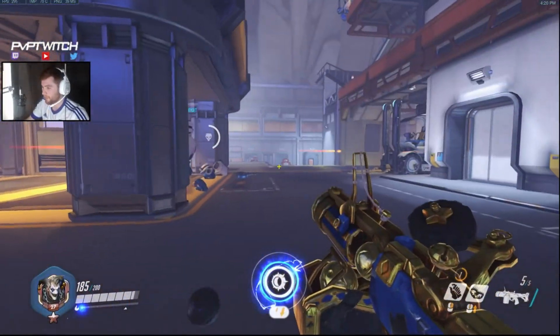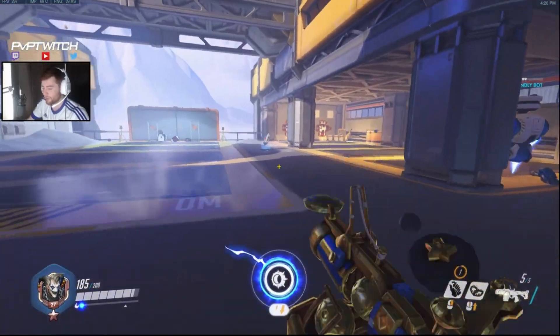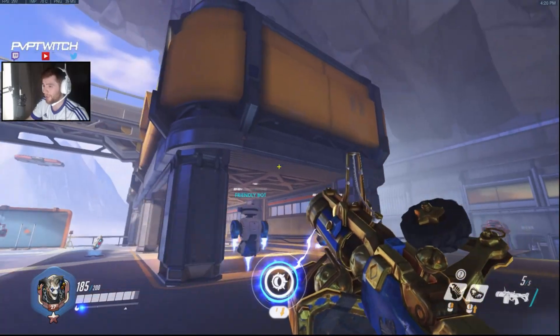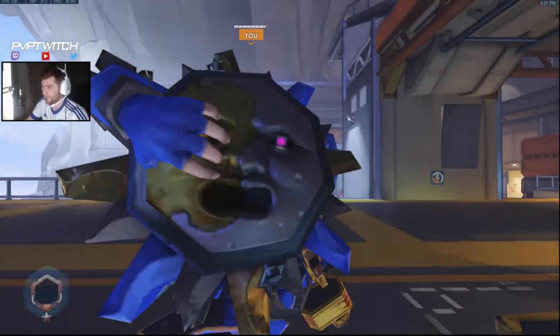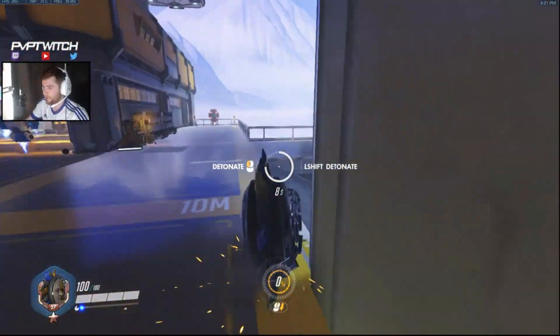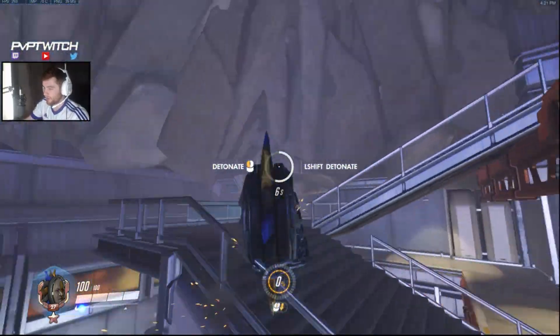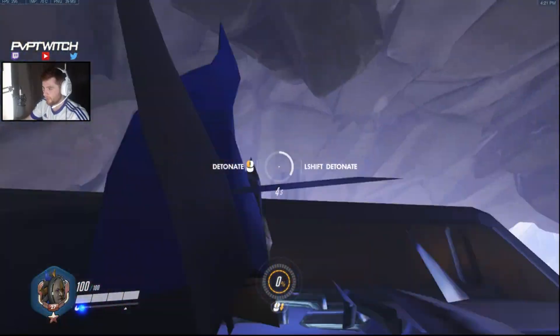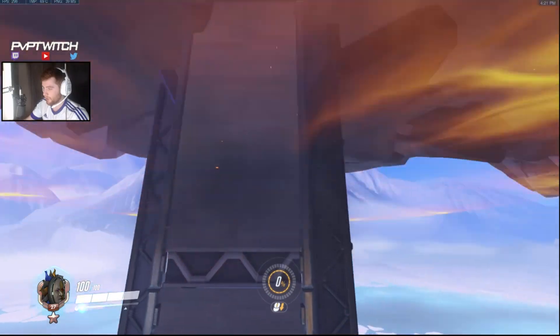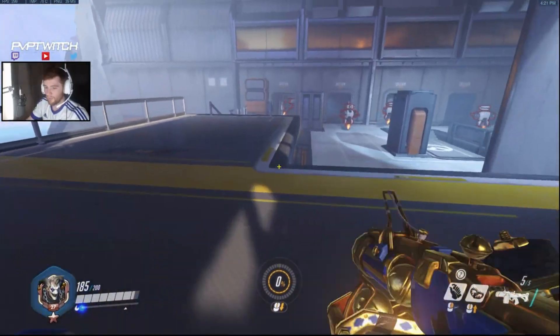The next change is Rip Tire — he got two changes: a 30% increase in speed and infinite wall climbing. Look how fast this is, it's insane — such a huge increase. And then you can go up any wall you want, go anywhere you want.